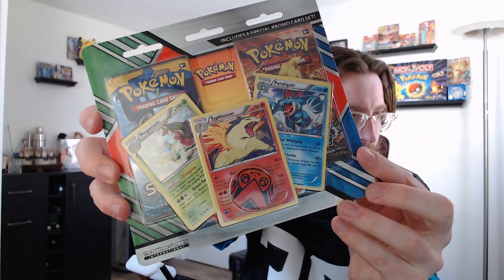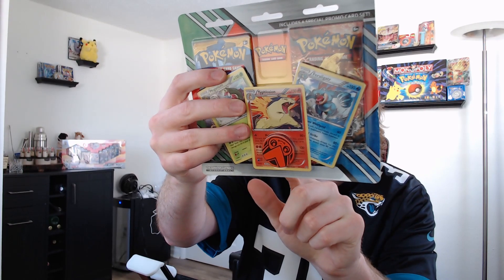I ended up buying this two-pack with three promo cards, as it says on the back. And if you watched that video where I opened the Alakazam V-Box, I looked at these cards and none of them are actually promos — they're all from actual sets. I was thinking I was getting a Meganium, Typhlosion, and Feraligatr promo card, but none of those things were true. We're going to open this anyway.